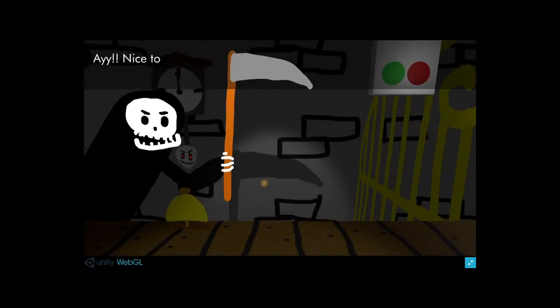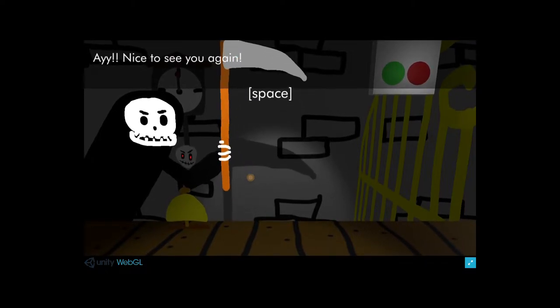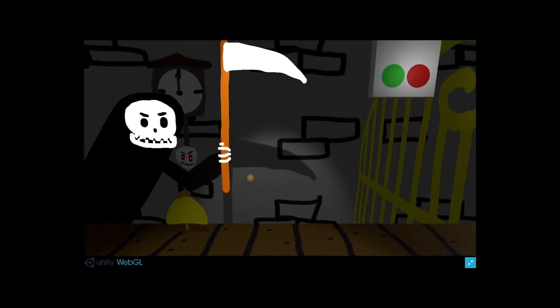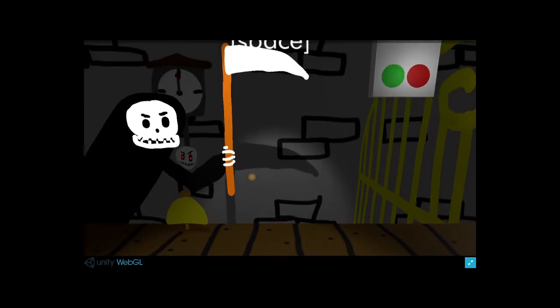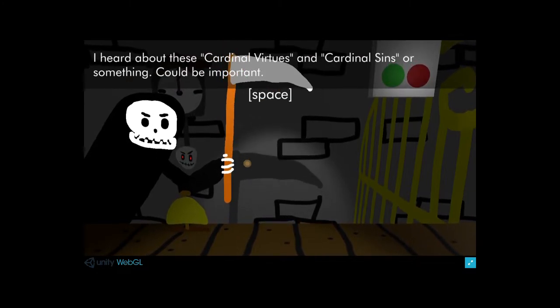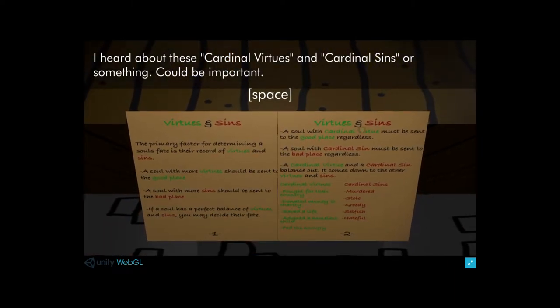Day two. Nice to see you again - this must be the seven days of purgatory, I get it now. You did pretty good yesterday. I heard about these cardinal virtues and cardinal sins - it could be important. Virtues and sins: the sole cardinal virtue must be sent to the good place regardless. The sole cardinal sin must be sent to the bad place regardless. Cardinal virtue and cardinal sin balance out - it comes down to the other virtues and sins. Each following day it has gotten more difficult.